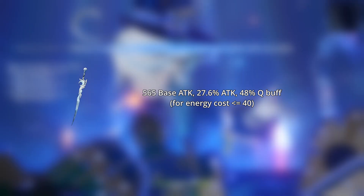There is a new sword called Moonweaver's Dawn, which basically gives 48% Q damage at R1 for characters with burst cost 40 or below. I main Keqing and coincidentally, her burst cost is exactly 40. We would hence naturally deduce that this new weapon might be good for her.